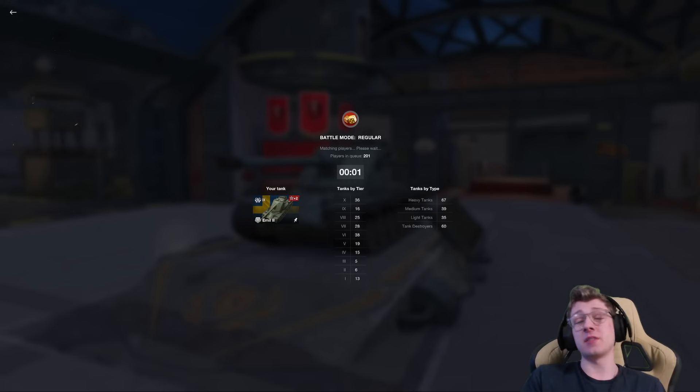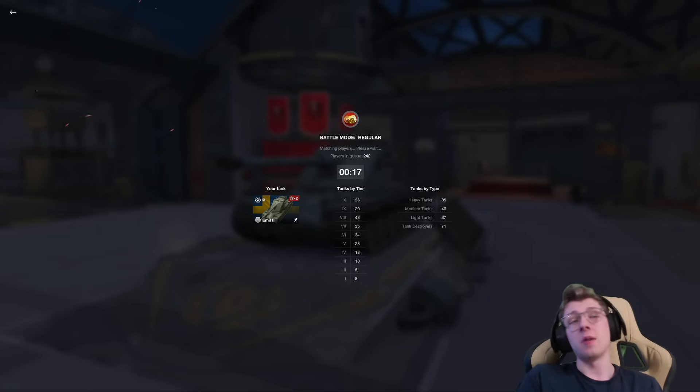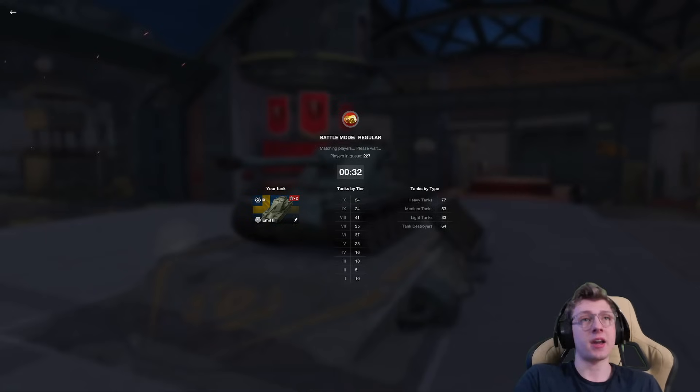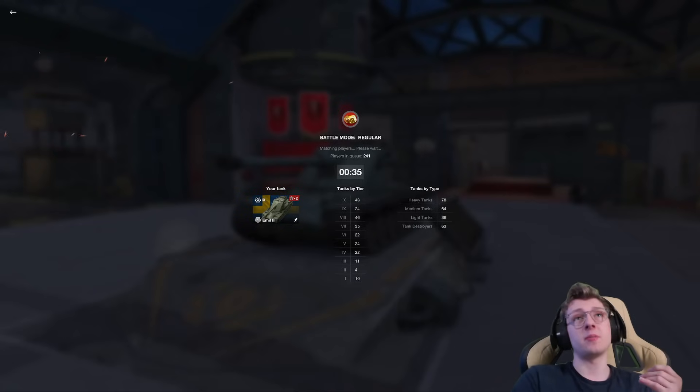So now we're gonna move on to the Emil II. This is the first auto-reloader on the line, and it's actually quite an incredible tank in that regard. It features a super dangerous clip of 1,200 damage — that is 300 more than the previous vehicle. Not only does it have more clipping potential, but it also gains a lot in the penetration department. You can cut through a lot of Tier Xs with this vehicle quite easily. And as an auto-reloader, you're not an autoloader anymore. With the Emil II, you not only have the ability to dump the clip, but then you have the ability to shoot as a single shot, which is incredibly nice, and allows you to very easily take advantage of situations in front of you.